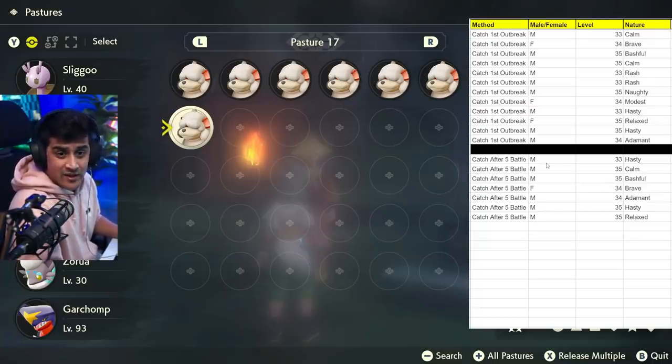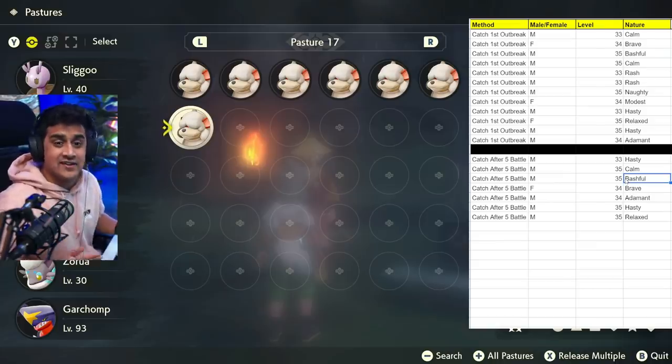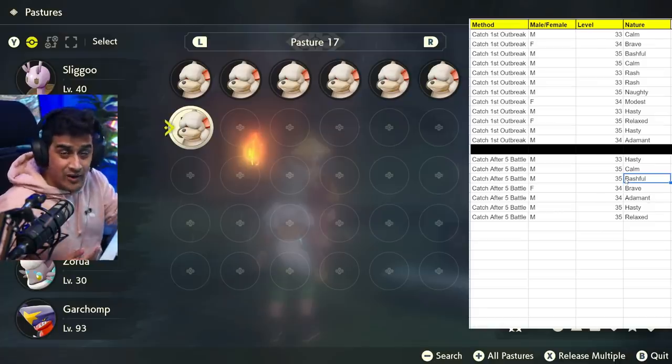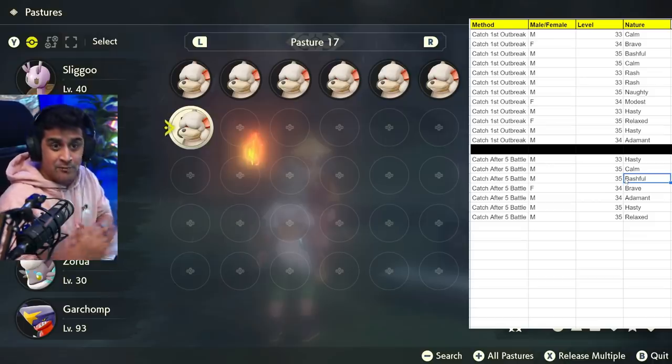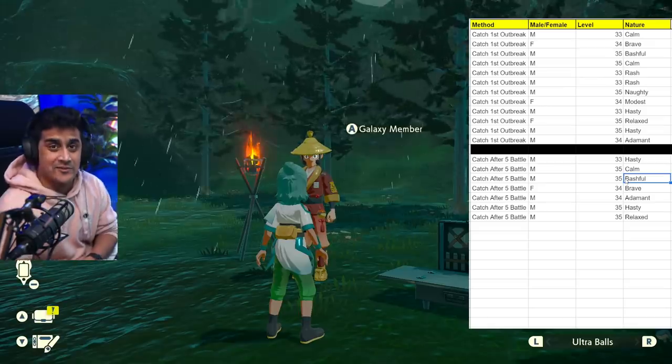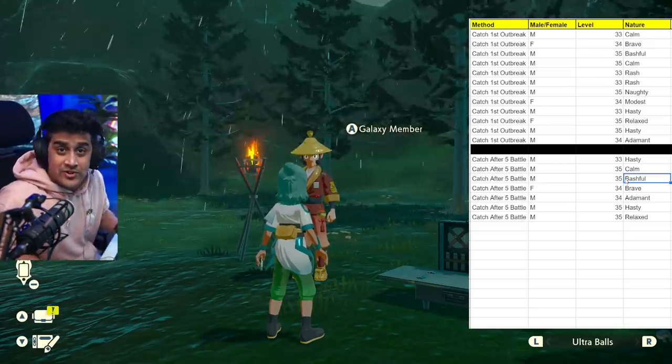You can see the method here — 'caught after five battles.' This is a male level 33 Hasty. If we look up at the level 33s: male 33 Hasty. It's the exact same one. Male 35 Calm — going back to our first example, male 35 Calm. It's almost as if all the Pokemon here are exactly repeated from the first method. From all this data, it simply means that catching Pokemon and battling one Pokemon at a time equals the same Pokemon that will come next. You're not going to get a shiny because you battle one versus catch one — do not waste your time trying to battle each one. Just sticky glob them and catch them. It's that simple.